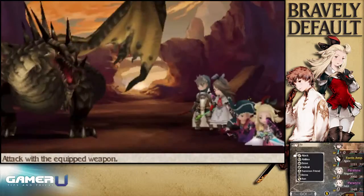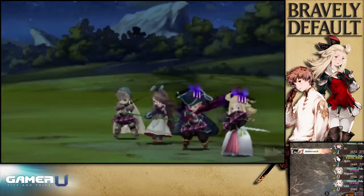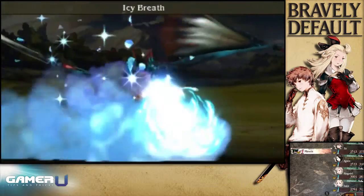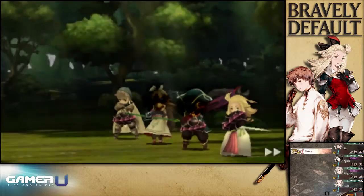The earth dragon, Leiden, specializes in paralysis. The dark dragon, Jabberwock, specializes in dread. The ice dragon, Mizuichi, specializes in stop. The light dragon, Shinryu, specializes in blind.